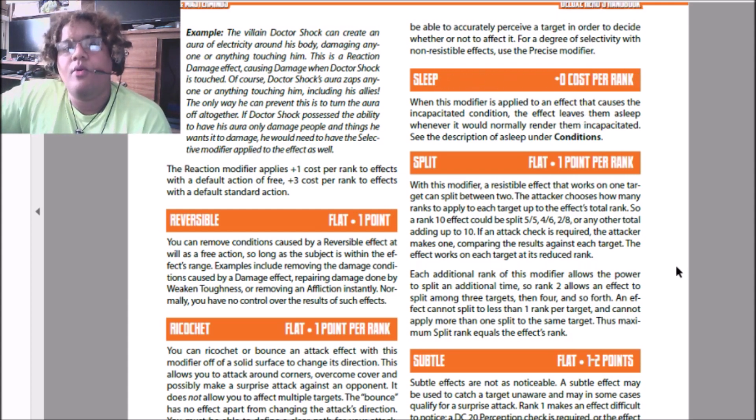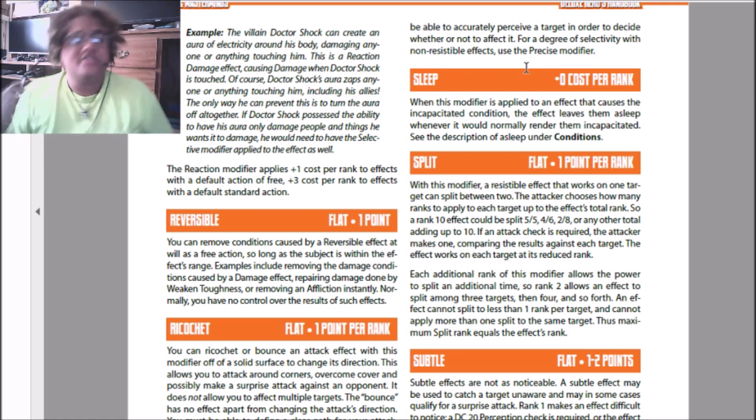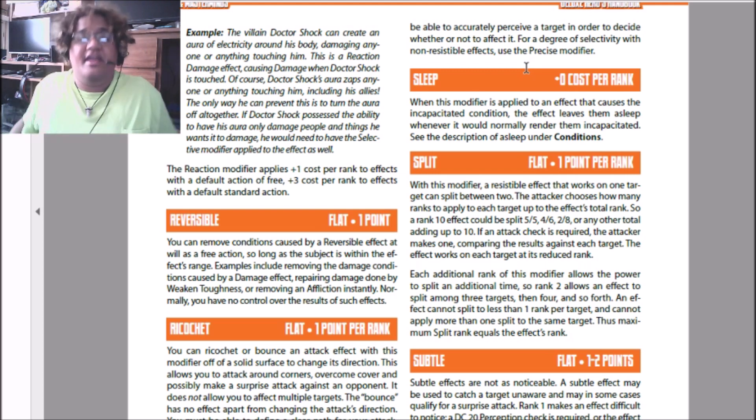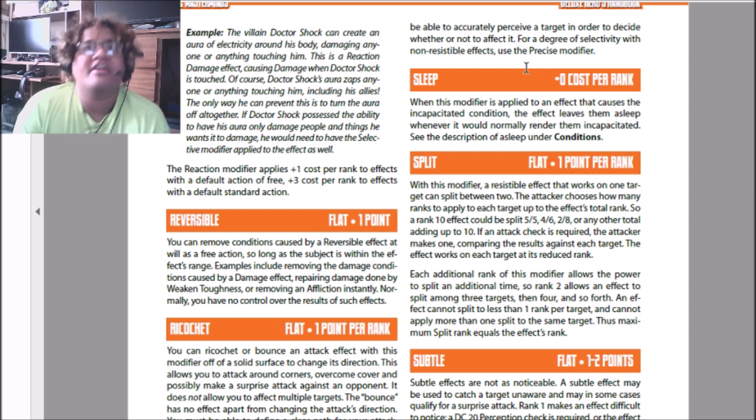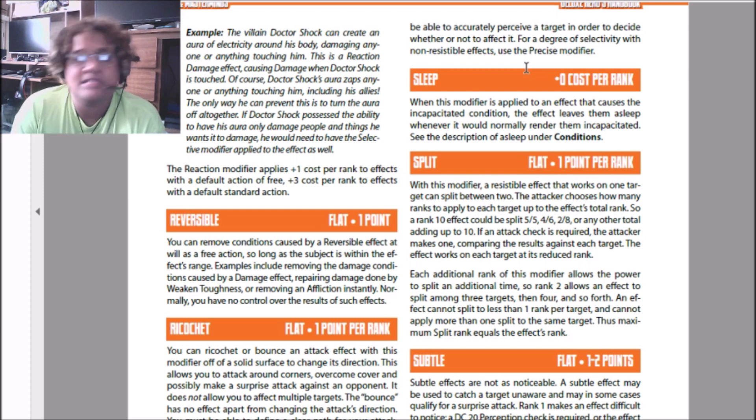Sleep is a zero cost modifier. When this modifier is applied to an effect, if you would incapacitate your target, you instead put them to sleep. It's zero cost because whether they're incapacitated or asleep, they're still out of the fight. Since this is a point-buy system geared toward combat, there isn't a big mechanical difference. Some people do different things with Sleep — if you have a character with the power to enter people's dreams, they might have a gun with bullets that put enemies to sleep, or you get special ammo with a sleep effect.